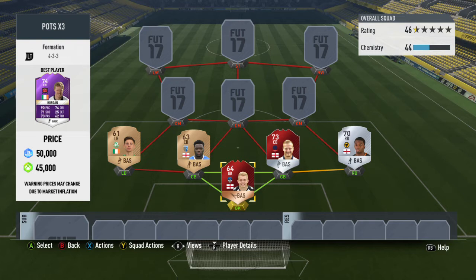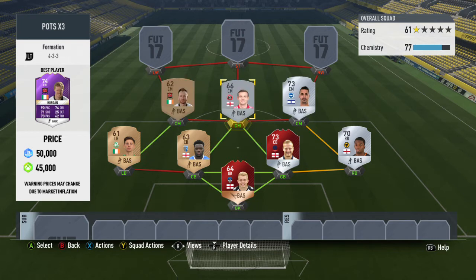Moving over to the right back position, I went with Iorfa — he's a very pacey, quick right back. The first center back is in-form Wieter; I went with his FUT Champions card but you can use his normal in-form. The left center back has one of those really hard names to pronounce, but he's a really good defender with high physical stats and 79 pace, so pretty quick.